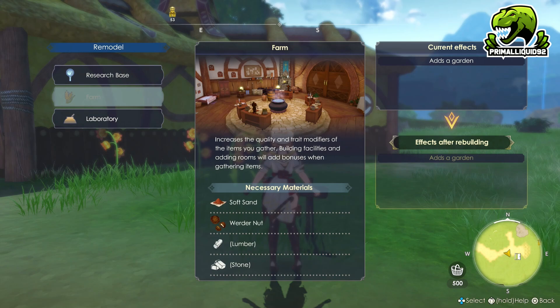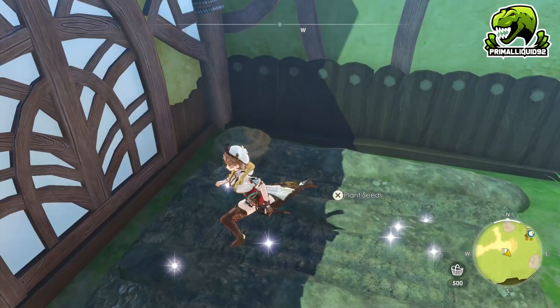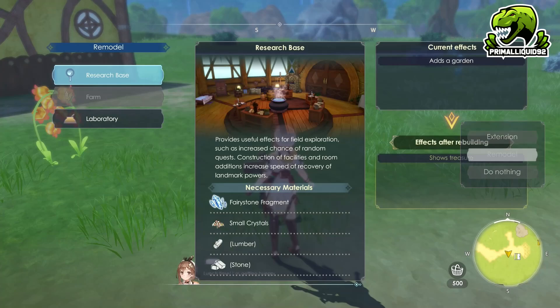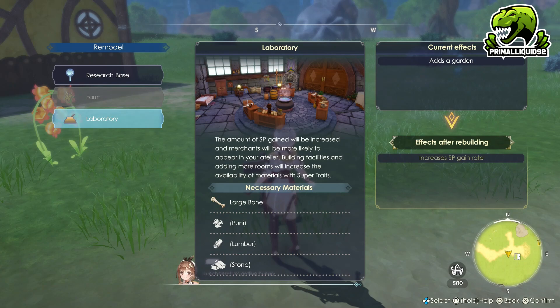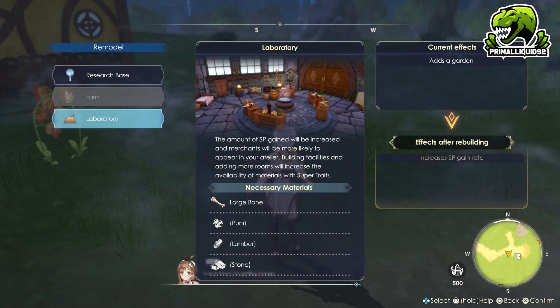The next version of Atelier is the farm. The farm Atelier basically builds a garden on the side of the Atelier, which then allows you to plant seeds. You can plant up to four seeds in the garden in total, and that will not change no matter how many times you upgrade — you are still limited to four seeds.